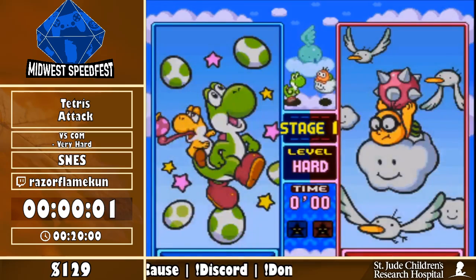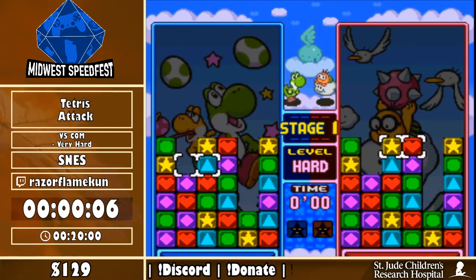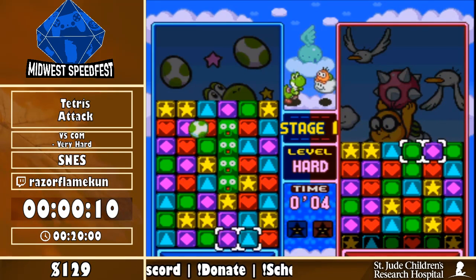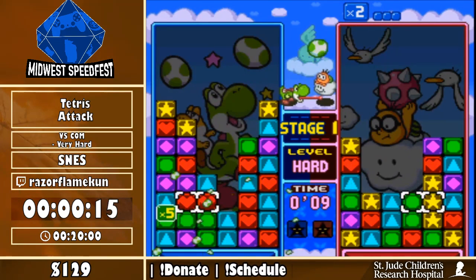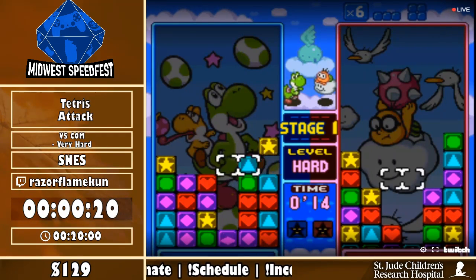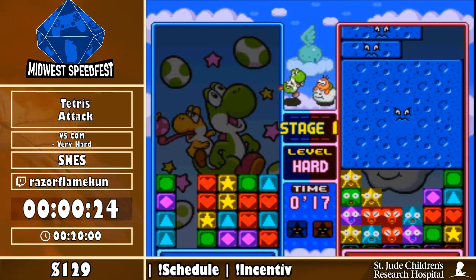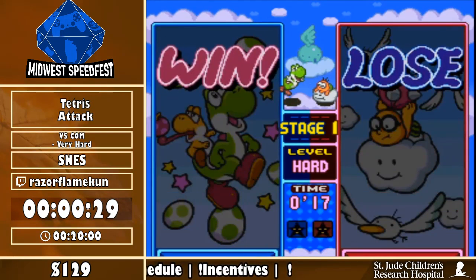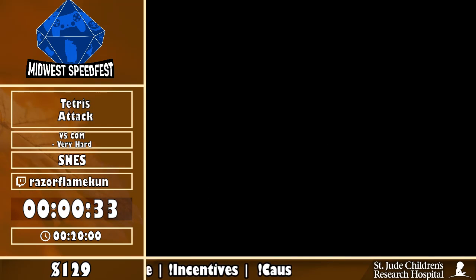All right, here we go — this is very hard difficulty. It does look like it only says Hard, but trust me, he's playing on Very Hard. The way you can tell is that if the background is red and not pink, that's the only way you can tell you're on Very Hard instead of Hard. And a nice start!